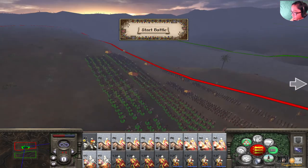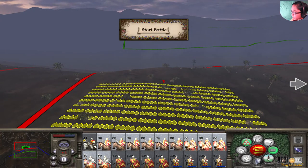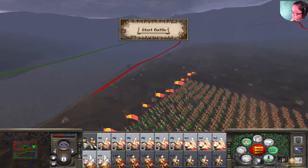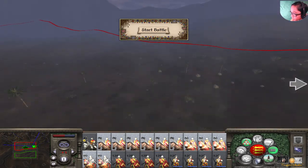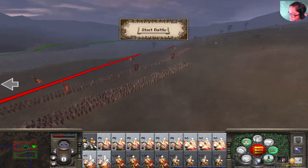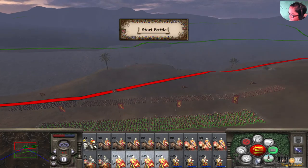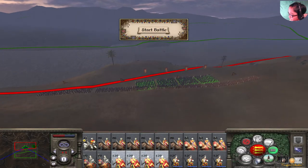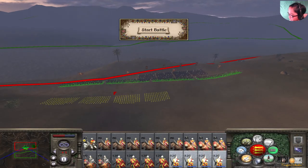I'm using the same strategy here — attacking the rear of the army with my cavalry, while the rest of my units keep them at bay.